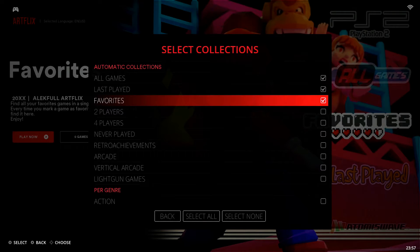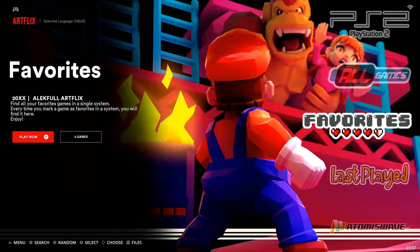Under the first selection of Automatic Collections, you'll notice the third option down is Favorites. I have it checked here, which is why you can see it in the background. If you're experiencing the issue where it's not showing, it probably looks like it's not checked. Go ahead and check it, then back out and you'll be able to see the favorites collection. Depending on your theme it may look different, but it'll still be a favorites collection.